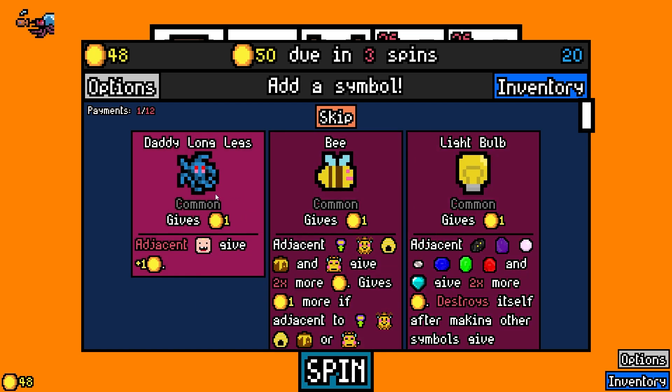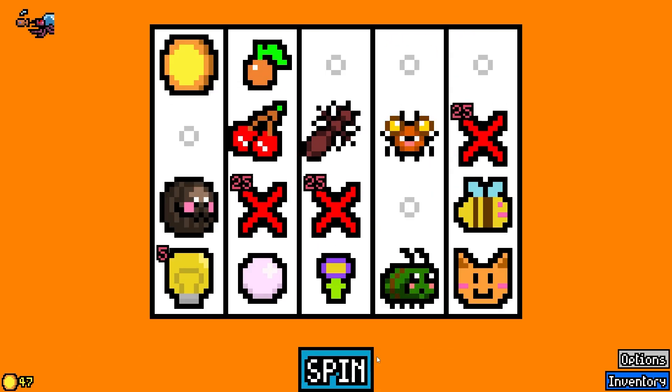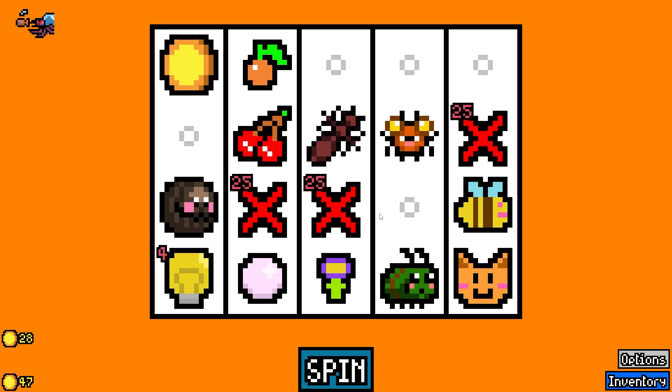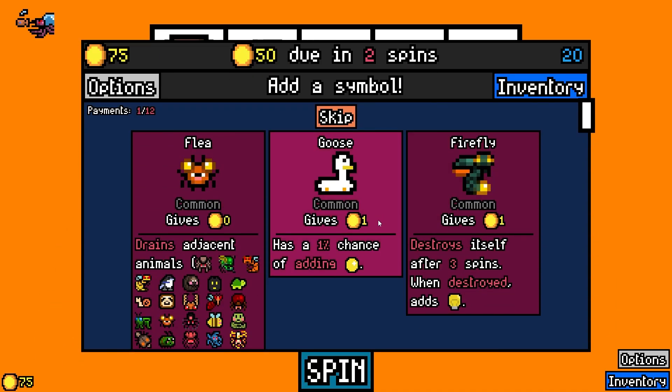I didn't take the toddler, man. We'll take the light bulb. Wow, a firefly! It destroys itself after three spins and adds a light bulb. Interesting.